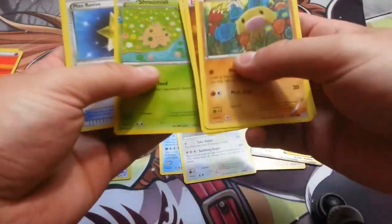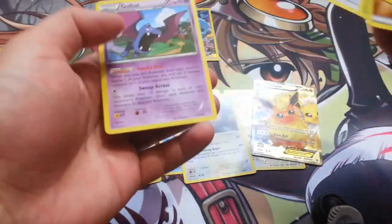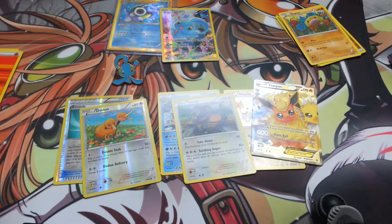Oh nice — a full art I actually don't have yet. Flareon EX full art. Very nice. That'll be good for my collection. And Snorunt. Oh, Reverse Togepi — I was like, wait, did we not get a Reverse? And a Golbat. So very nice. Always good to pull a full art out of these. You're not always guaranteed an ultra rare out of these packs, so that's pretty nice.